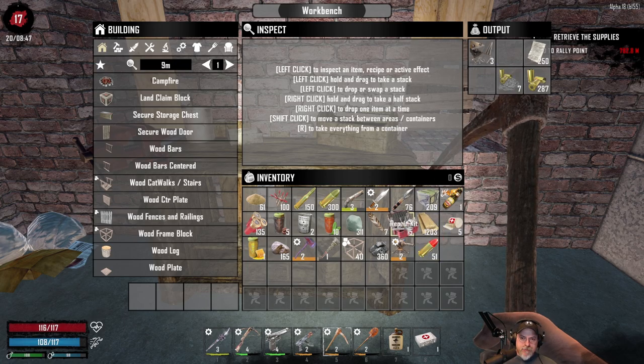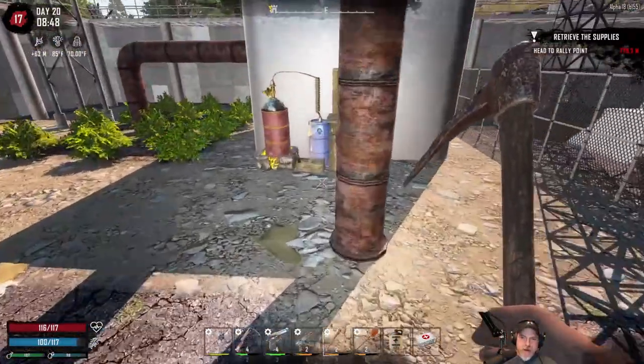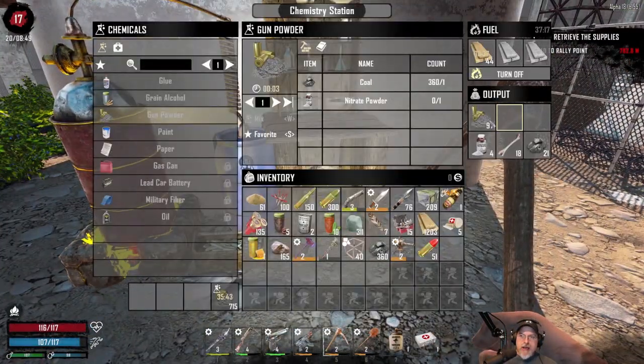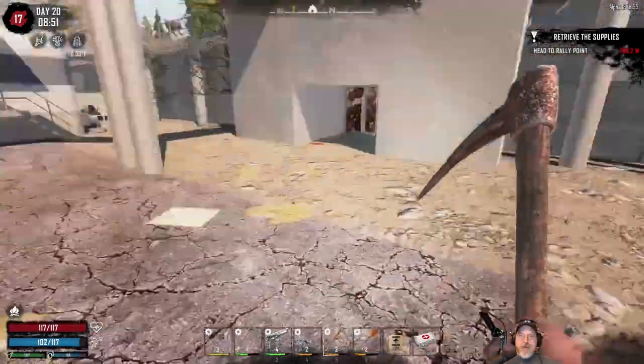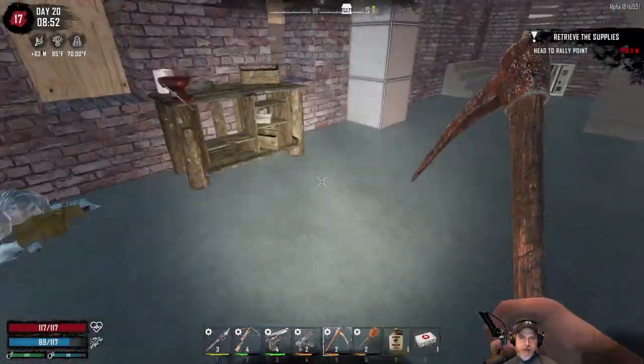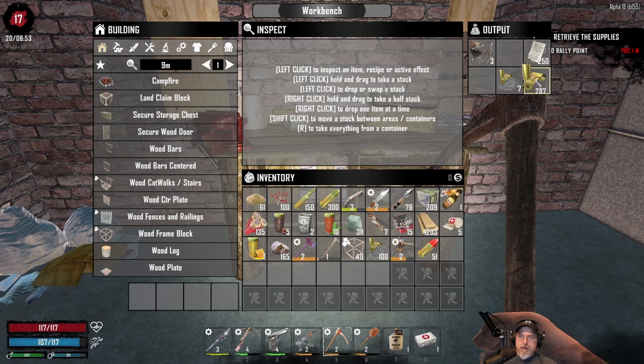I've got a whole bunch more gunpowder cooking up in the chem bench out there - I still have 700 more to go and I already have 100 there. Let's grab one more batch going, but I'll get these when we come back from the quest. Actually, we don't have enough - I used up all the bullets. Okay, never mind, so I guess we won't be doing that.